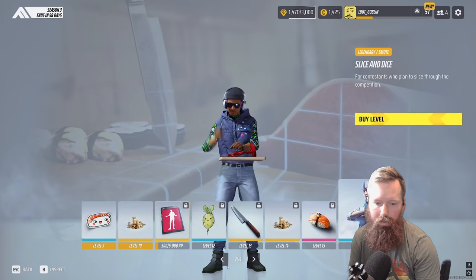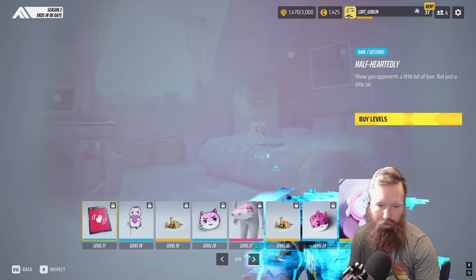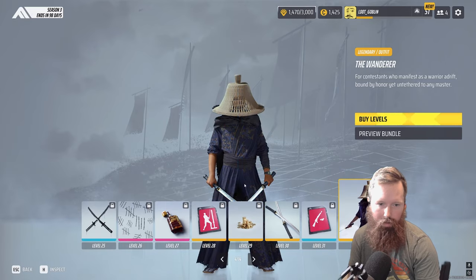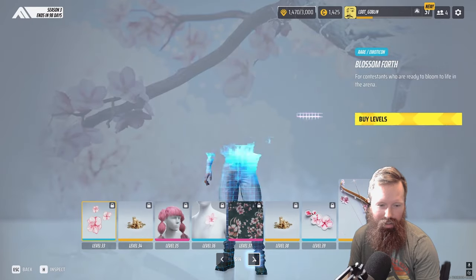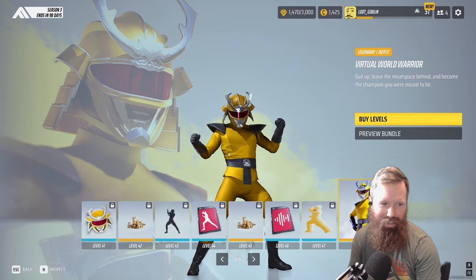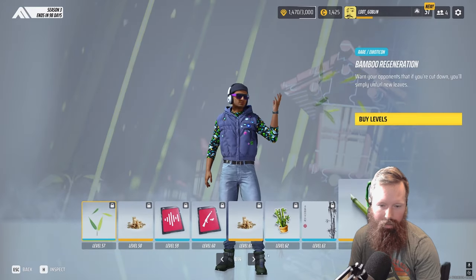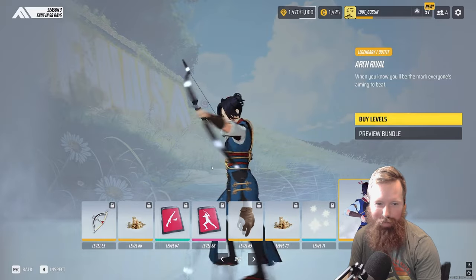Diving into the Finals. The battle pass was pretty sweet — there's a tempura skin, cat skins, and a wanderer skin. That wanderer skin kind of reminds me of Dark Souls a smidge. There's a wood bow that instantly makes me think of Power Rangers. Cool skins overall and then you get your anime skin — bound to happen, right?